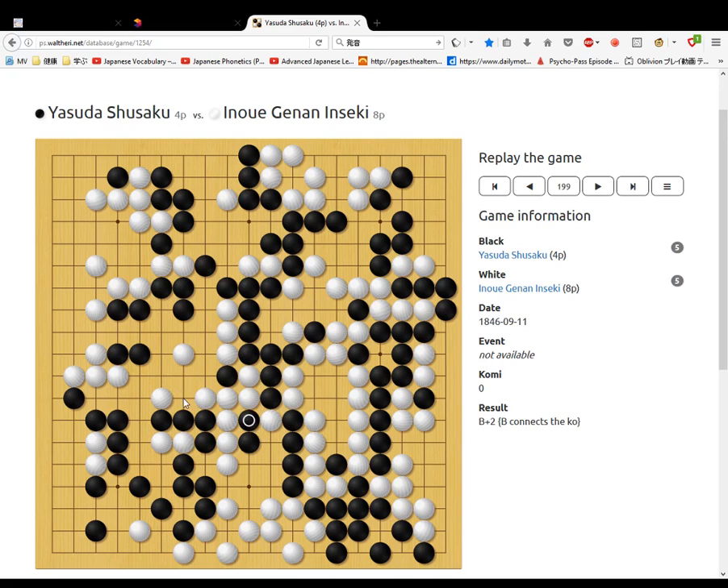White, before going here, does that little sequence. Then white goes here. Black blocks. White connects. Black, before going here, connects at these stones. Black goes there. Before going here, does this sequence and pushes. Then we go up here and do this.